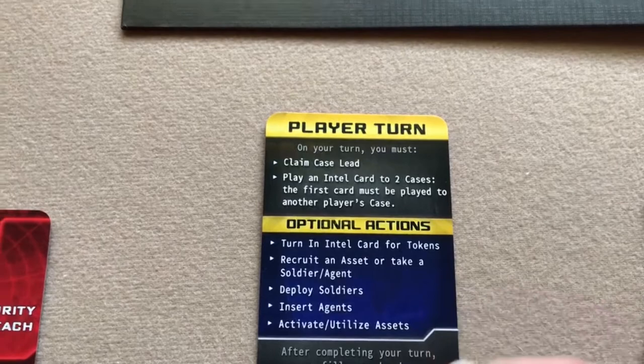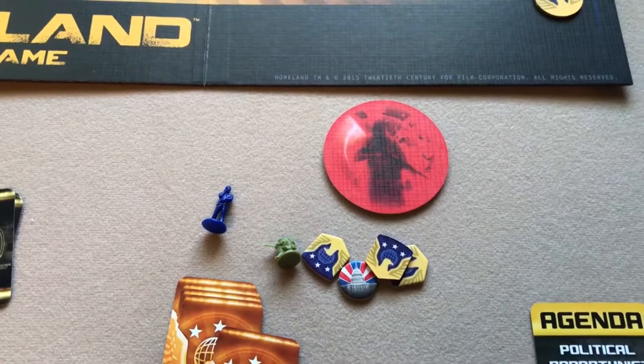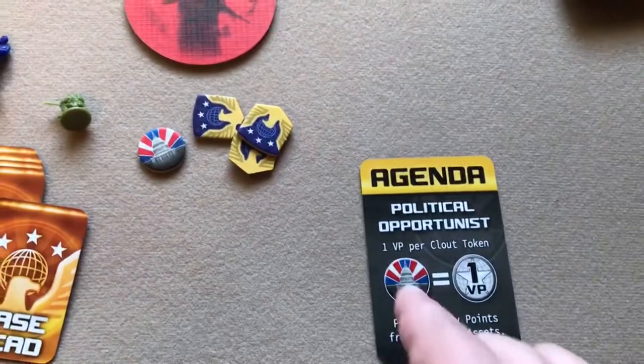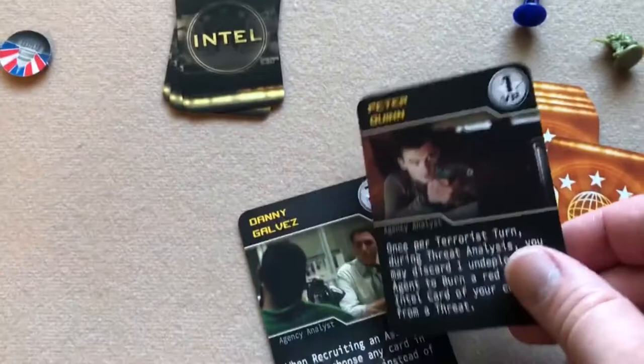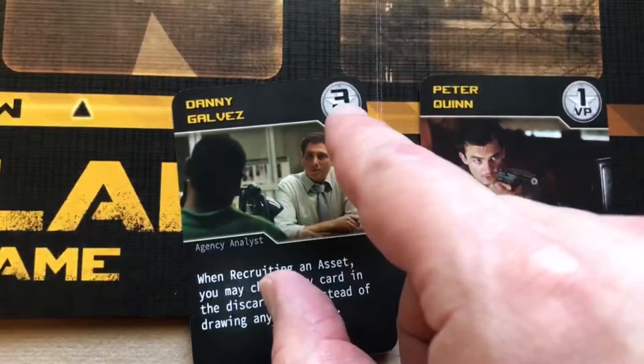To recruit an asset you discard three agency rep tokens, then draw two asset cards, look at both, choose one to keep and discard the other. Assets represent people helping your investigation and are worth victory points at the end of the game. They each have some kind of special ability.